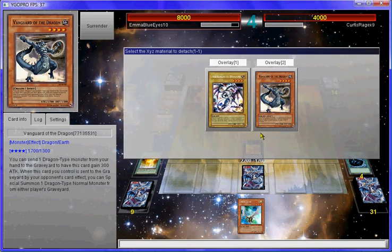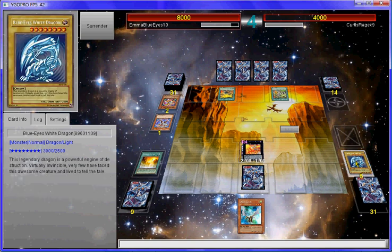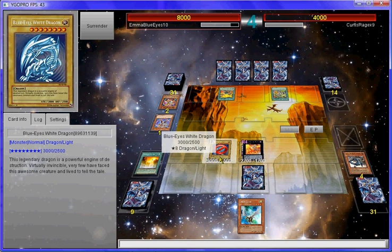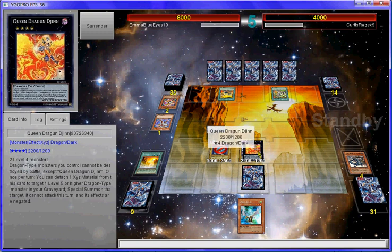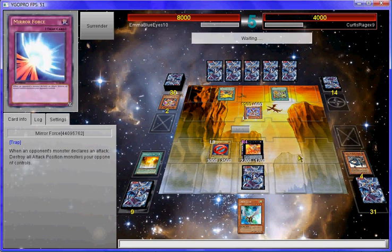What do I want to detach? I'll detach Vanguard and special summon Blue-Eyes. Now this is cool — it means Blue-Eyes can't be destroyed by battle, but I've already attacked this turn so it doesn't matter. He's got a 3000 attack beat stick and I've still got my face-down Mirror Force just in case. So the only monster he can attack at the moment is Queen Dragoon, and even so I've got Mirror Force as a backup.